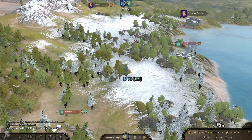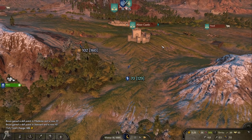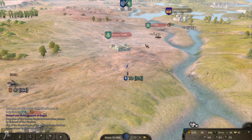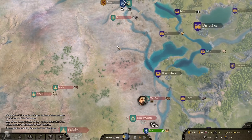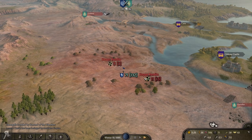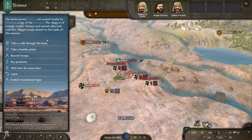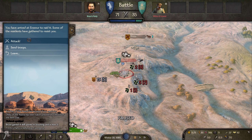I only have one point in roguery at the moment so my learning rate is basically awful — just trash. I'm going to need to spec a little bit more into that to make a good go of things. I'm actually really close to leveling up as well, so one more fight would probably get me the next level. I'm thinking we might try to go off to a distant village and try to raid that — like the iron ore village over here. Iron ore is pretty good to sell especially at places that have smithies.